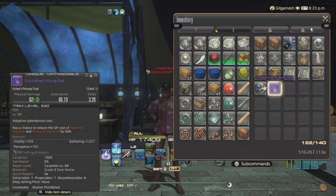And there you go — skip the cutscene if you like. The level 620 Crystalline Fishing Rod. Now the special ability has a chance to reduce the GP cost of powerful hooksets and/or precision by 50%. Not as good as Botanist and Miner, or any of the crafting relics, but it is what it is.